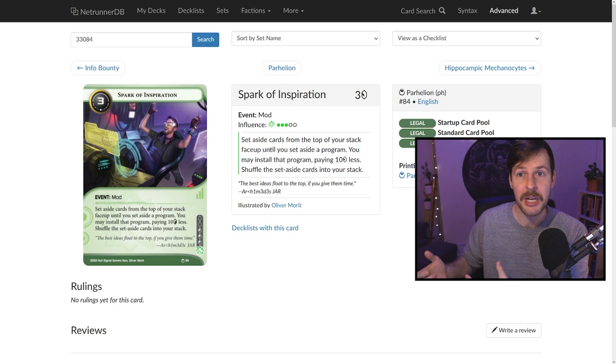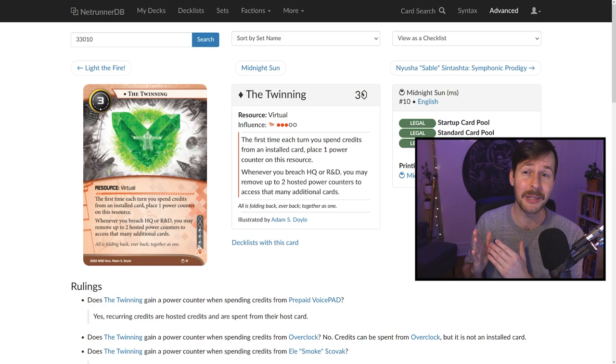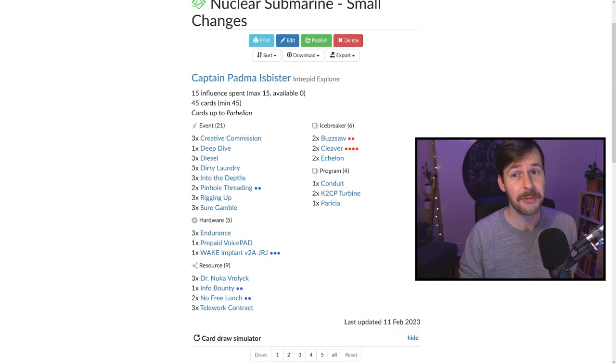There's Spark of Inspiration, but I think you have to change the deck a fair bit to play it — probably drop the Parisha, maybe not even play Conduit, but it gives consistency to find a piece quickly. You might also consider Hush, which is interesting — our deck is so good at dealing with ice, but the stuff that taxes us is ice with other text like Funhouse giving tags or Tollbooth costing three credits. Hushing that ice means we just turn their bigger issues into a credit to break it. You'll see at some point I made the Echelon-to-Mimic change after getting stung by program destruction. The only changes I made: dropped the Deep Dive and the Mimic, and played Info Bounty — it gives some good aggression and is an economy card.